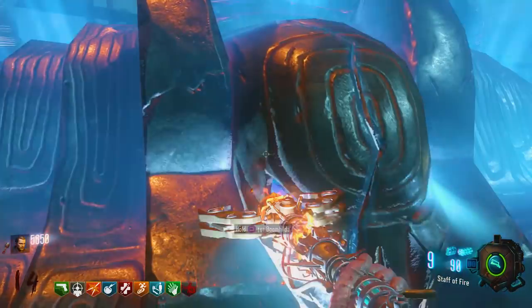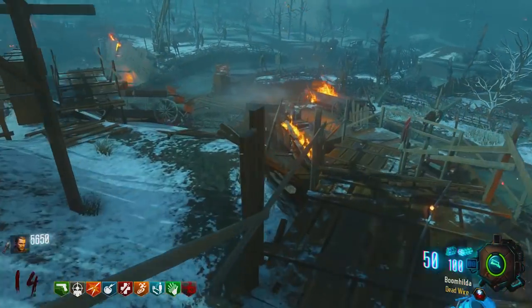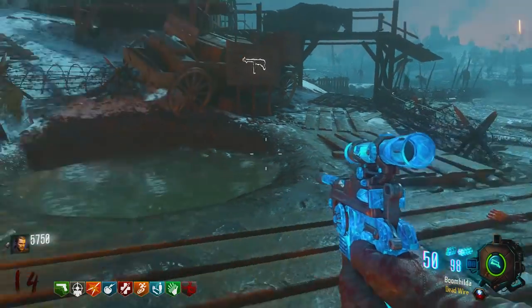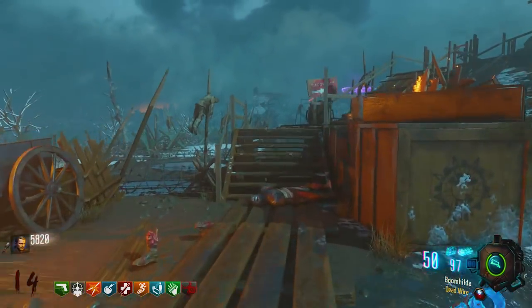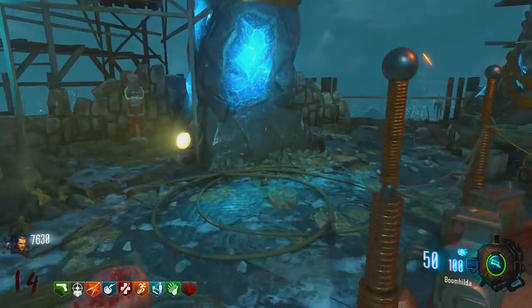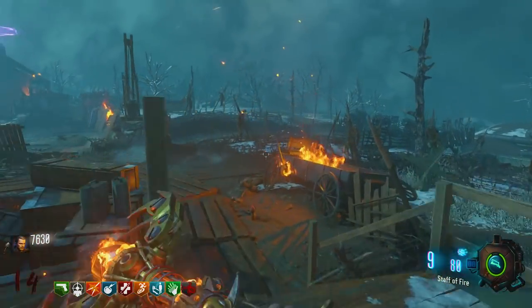So there are three guns that we are looking at here. These guns are the most OP guns in zombies and will absolutely smash the Panzers until around round 100. The first two guns I'm going to cover are ones you don't really want to use, and the last one is the most efficient and the best one to use.